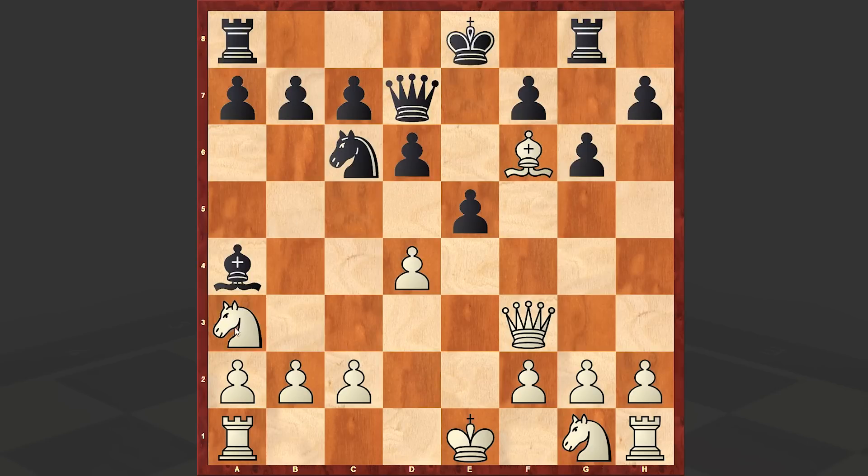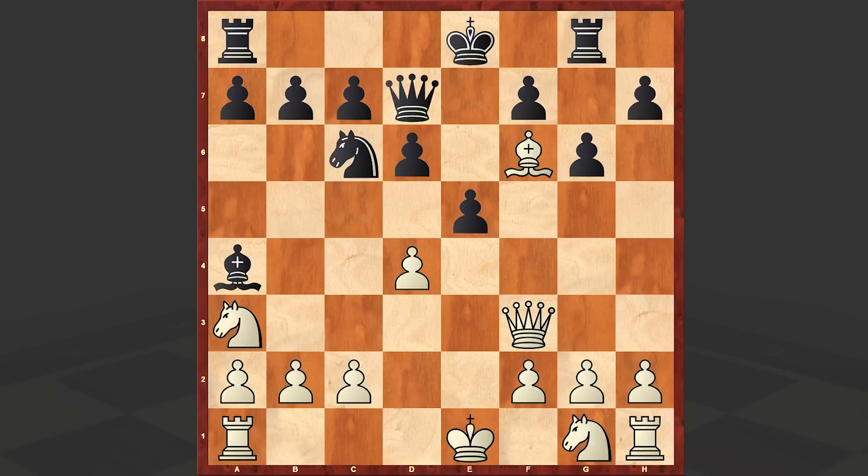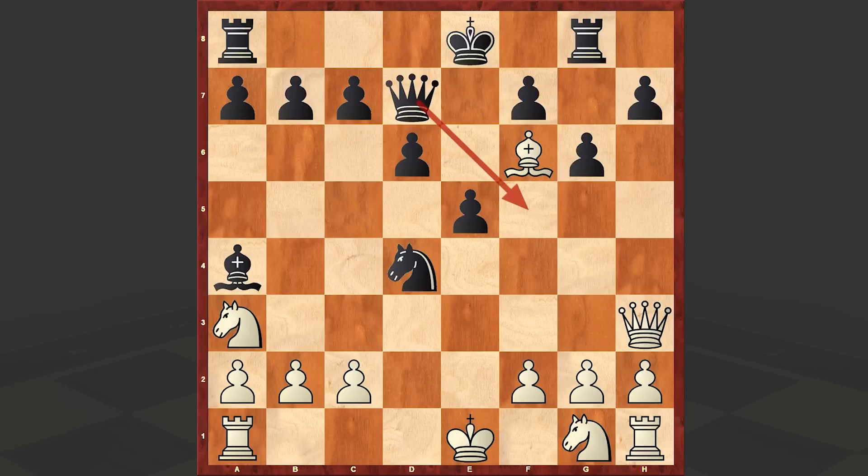Qd7, Na3. This is a passive try, and at this point it was better to castle kingside. If Black accepts the pawn sacrifice then dxe5 and White has a very dangerous attack. This bishop on f6 is paralyzing Black's position. Instead we have Nxa3, then Nxd4, Qh3, Qxh3. At least it was better to play Qf5.